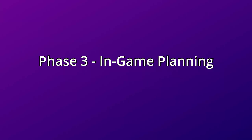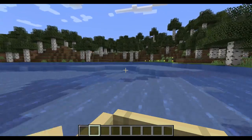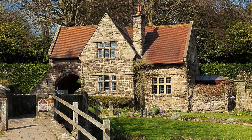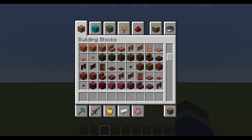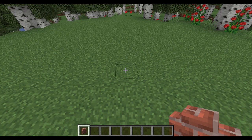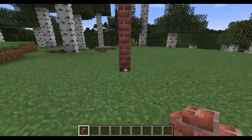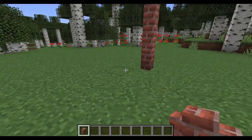We're moving on to phase three: in-game planning. We're finally in Minecraft and almost ready to start building, but we still have a few more decisions to make. Remember when we discussed the smallest feature back in phase two? In this case, it was the chimney. We have to decide what material to use as the chimney, because its size determines the overall dimensions of our build. Luckily, chimneys are pretty easy to replicate — a bit of wall will do the trick. Having your smallest feature require only a one-block space makes all the rest of our dimensions much easier to figure out.